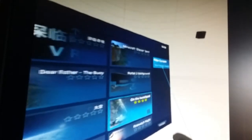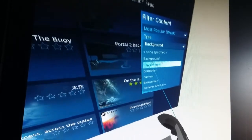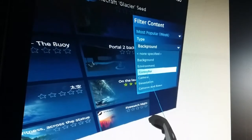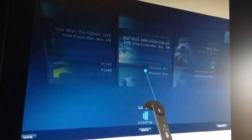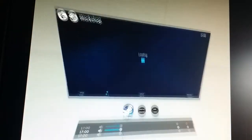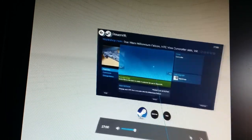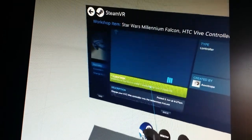In the Workshop, if you go to Filter Content you can look at background, environment, controller, camera, base stations, and more. So if you want to look for different controller types you press controller, and then you see the options in front of you. You can have a Star Wars Millennium Falcon and it should look like that. To get it on your PC, just subscribe - press the button and it should be ready to use.